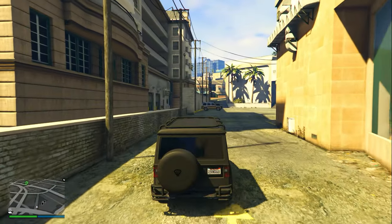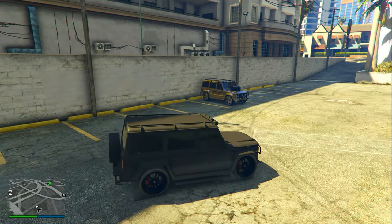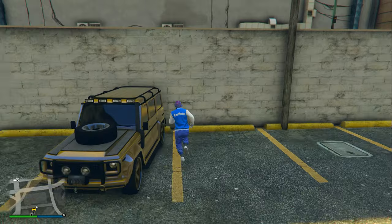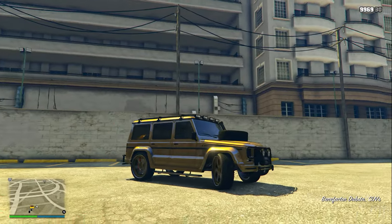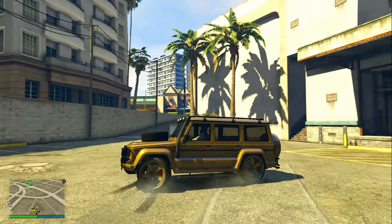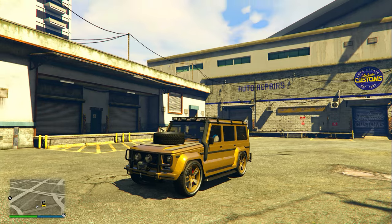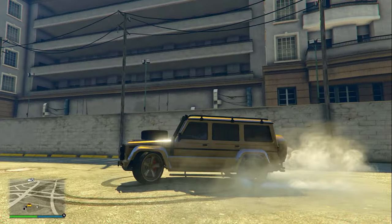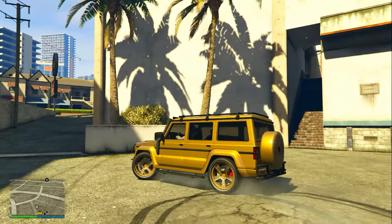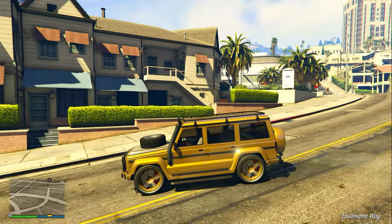This can potentially take a very long time — it is completely random. You are not going to get the Dubsta 2 on your first few tries; it will definitely take at least over 10 minutes. But once you find it, it is well worth it — it's an amazing and very unique looking secret vehicle, basically an all-gold Dubsta. I definitely wouldn't sell this one because it's so unique and rare. If you drive this around in GTA 5 Online, people will know you spent a long time finding it.